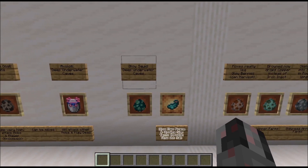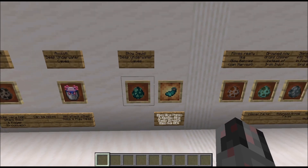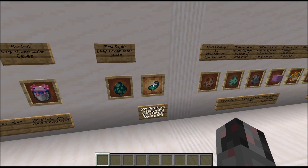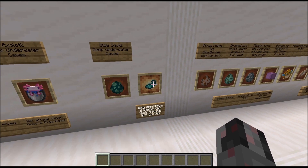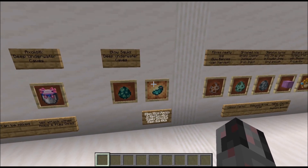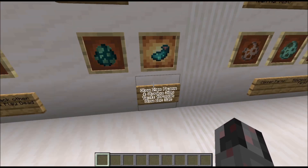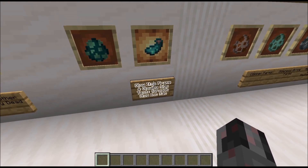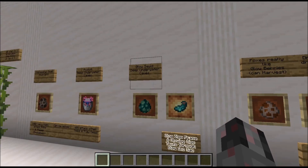The axolotl's uses are mostly for its cute design, perhaps for an aquarium. For a mob farm it's very limited. The last new mob is the glow squid, which also spawns in deep underwater caves. Its only real use is producing glow ink sacs, which can be used to craft glow item frames — making items placed in them appear glowing, though they don't produce actual light. Glow ink sacs can also be applied to signs for a glowing text effect. To remove it, use a normal ink sac.